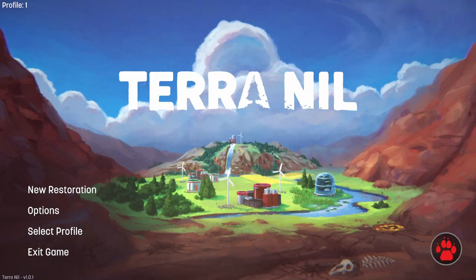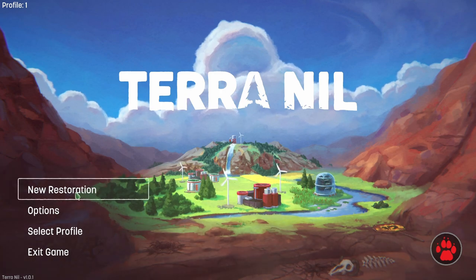Hey everyone, Phil here and welcome to my channel. Today we'll be trying out Terra Nil, a fairly new game that just came out recently with a really unique setting. Basically you go to a barren wasteland of a world and try to repopulate it with flora and fauna. You try to get all the elements going for new life, and just as you came to the world, at the end you pack up and leave it as it is, without any touch of the technology you used. I think it's a really unique idea and I quite love it.